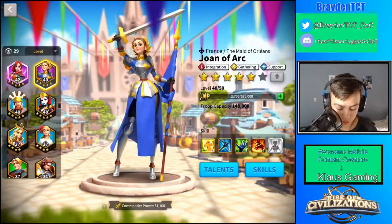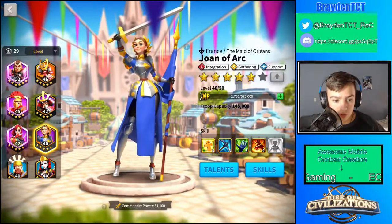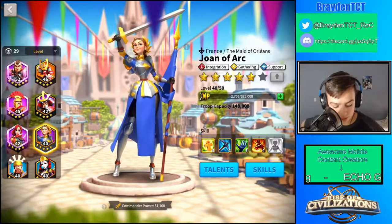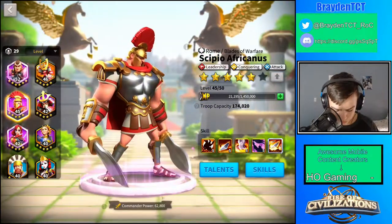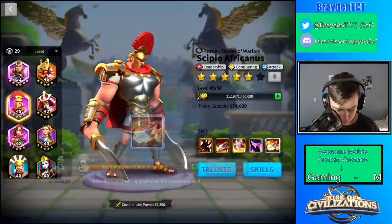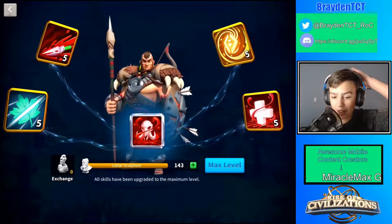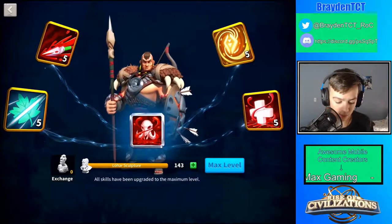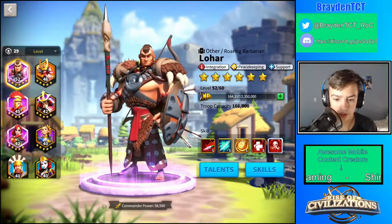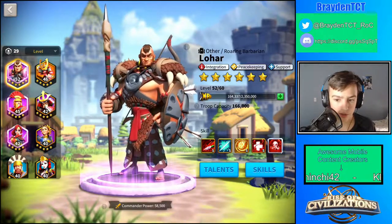It would be really cool if they converted them to universal sculptures, because that means I would get around 150 or even more universal sculptures just from commanders I already have maxed — like 30 from Scipio and 143 from Lohar. Even if you have all your epic commanders maxed, there's still a chance those sculptures could turn into gold sculptures or some other kind of reward that Rise of Civilizations might give you.